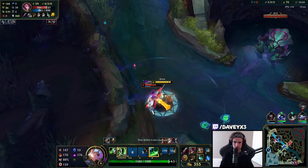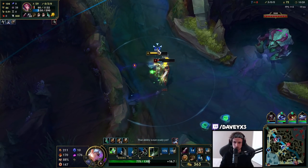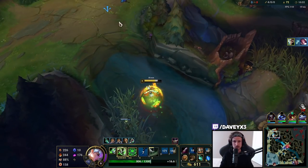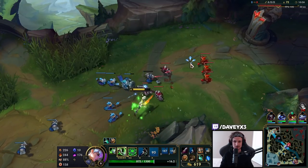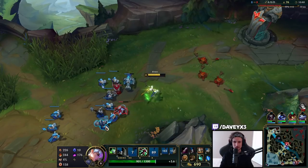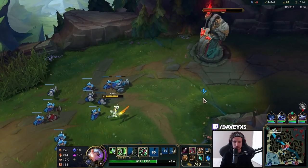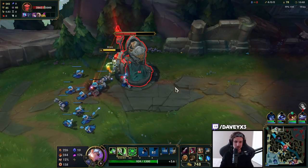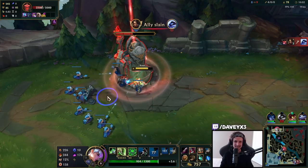Oh — she parried my Ignite! Not bad, not bad, she parried my Ignite. That doesn't happen often — that happens very rarely honestly. I pick Ignite into Fiora pretty much all the time and I've never been in a situation where a Fiora actually predicts my Ignite. That was really interesting.